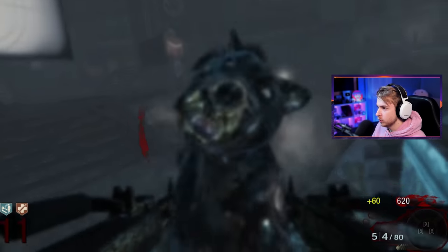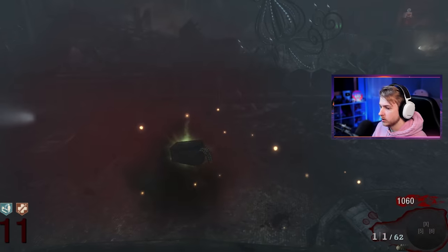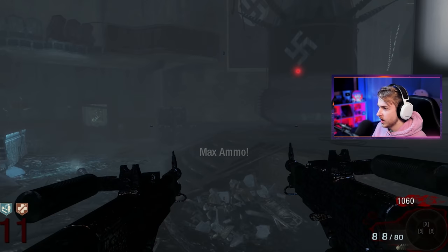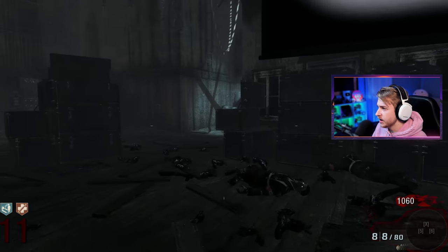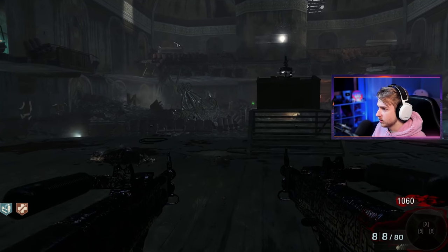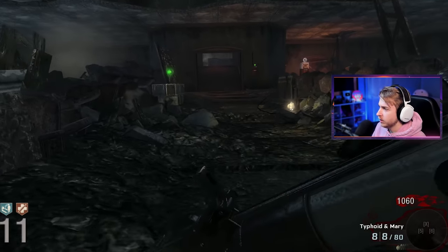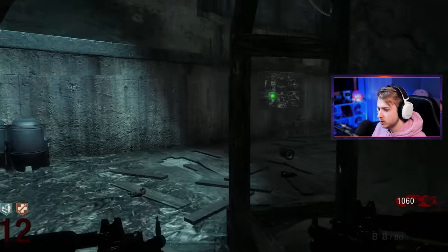Oh pack-a-punch sounds so cool. These things are not accurate though it seems like — yeah, that or I just suck. There's a max ammo — we take those. This thing actually has a lot of ammo — eight bullets in each one, 80 in reserve, that's not bad. I'm gonna start saving up for more perks. I'm gonna get everything. We're gonna get mule kick so we can keep both weapons, and also need speed cola — that's gonna help us especially with the rocket launcher.